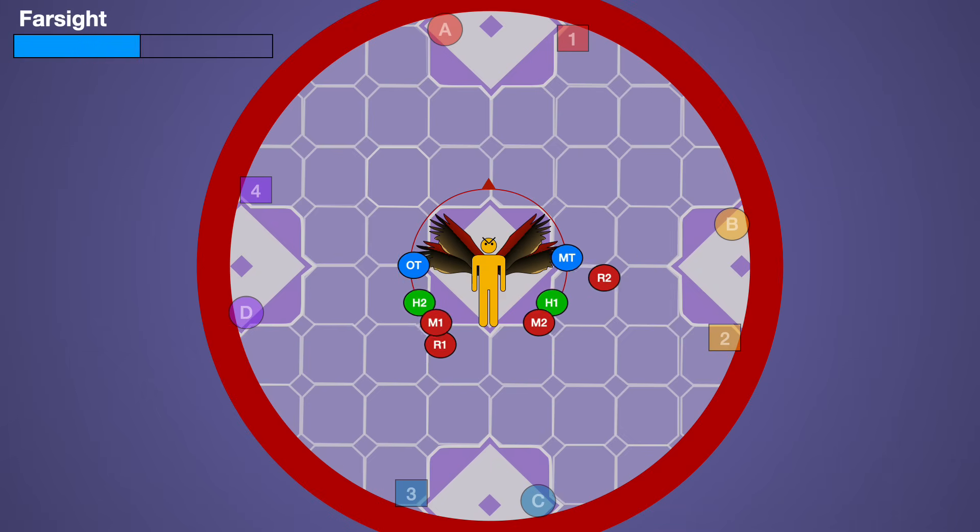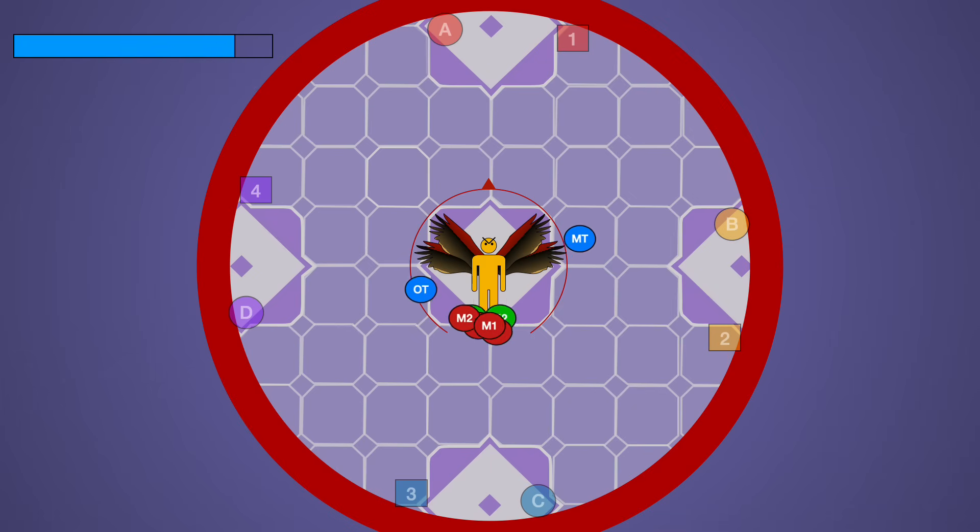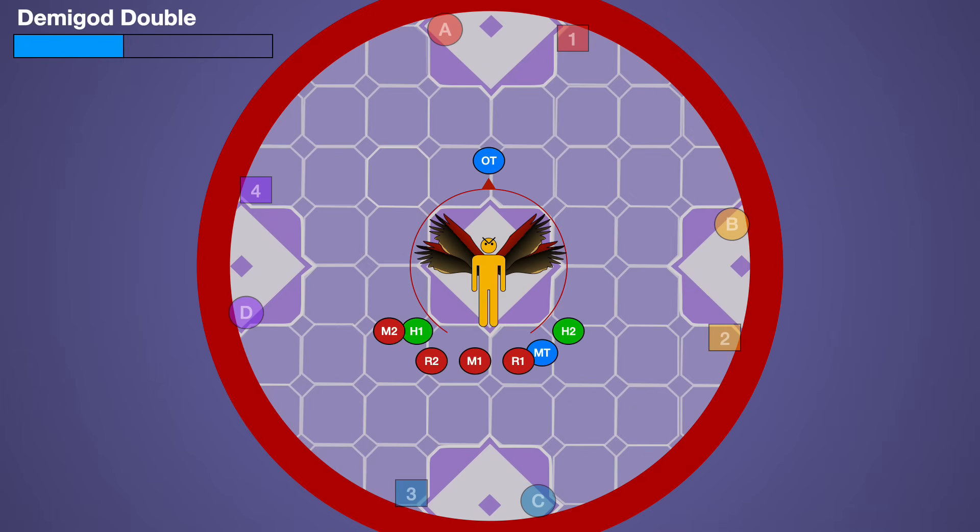Farsight or Nearsight is then cast, so position accordingly with your tanks. Heal up through a Searing Stream raid-wide. Deal with a Demigod Double — if using invulns, make sure you've swapped aggro so your other tank is ready to take it with their invuln.